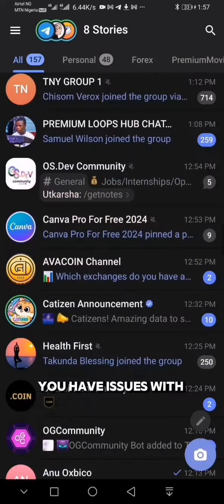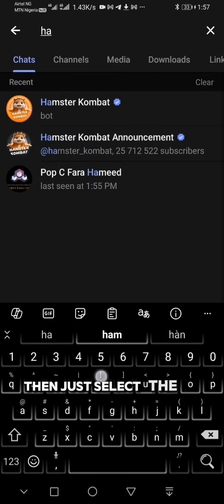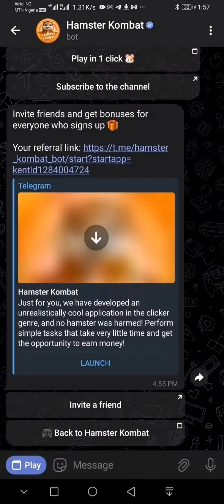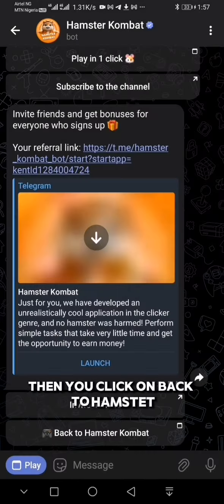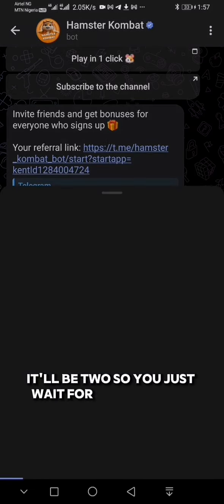For some of you who complain about issues locating your Hamster Coin bot, all you have to do is use the search icon in your Telegram to search for Hamster, then select the one that has the bot. Once you click on it, click on 'Back to Hamster' and click on either of the two buttons.